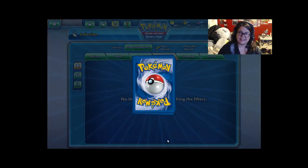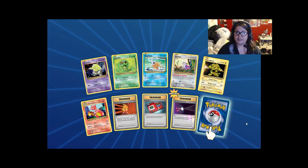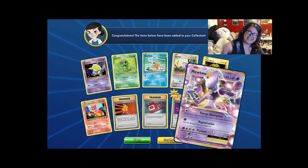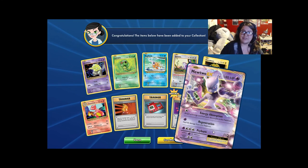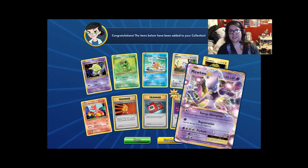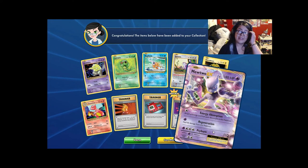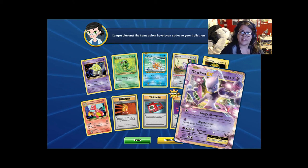Alright, last one. Another Electabuzz and a retreat triple. And there he is! That's the card I pulled from my booster box. Super cool — not as cool as the full art, but still super cool. They did a really good job with the EX artwork, and it just keeps me looking forward to the next set to see what artwork they have.